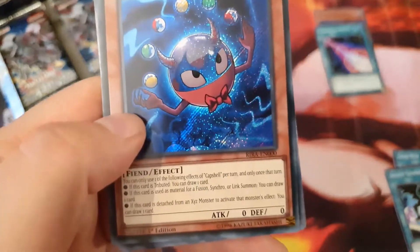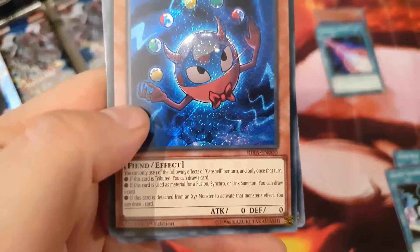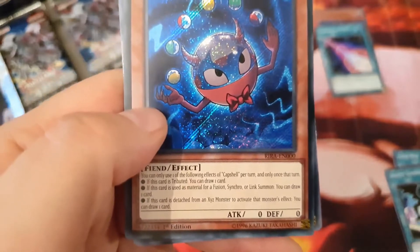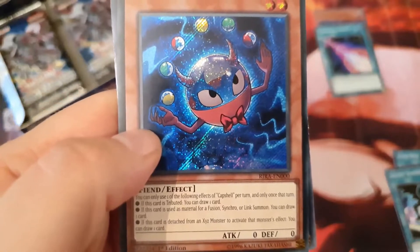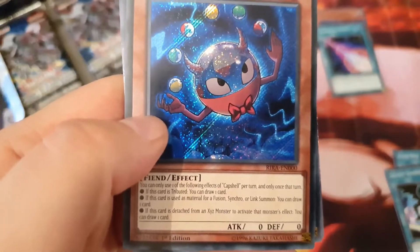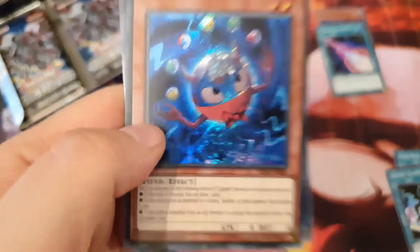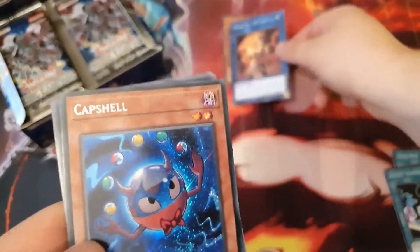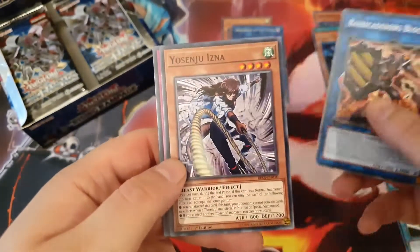Let's see what Capsule does: you can only use one of the following effects per turn and only once that turn. If this card is tributed, you can draw one card. If this card is used as material for a Fusion, Synchro, or Link Summon, you can draw one card. If this card is detached from an Xyz monster, you can draw one card. So basically this card lets you draw one card.